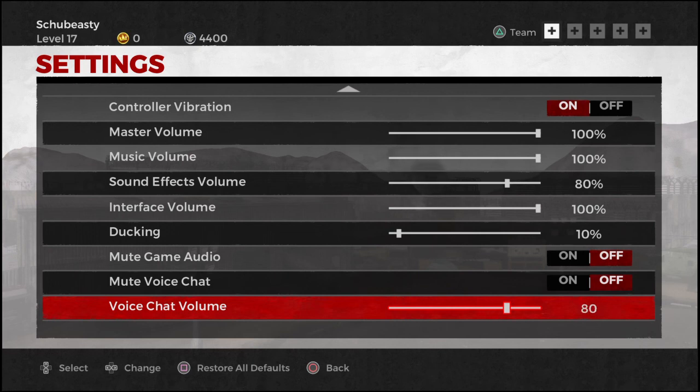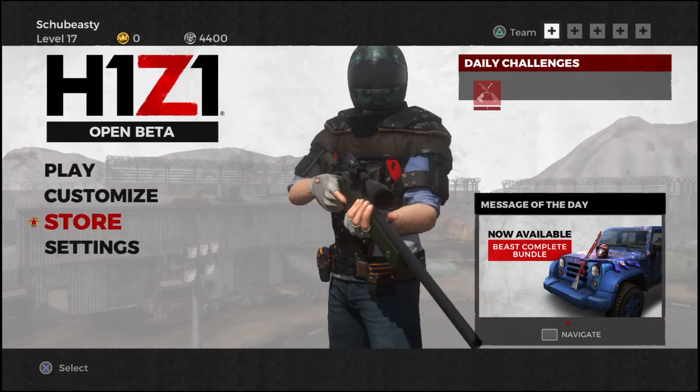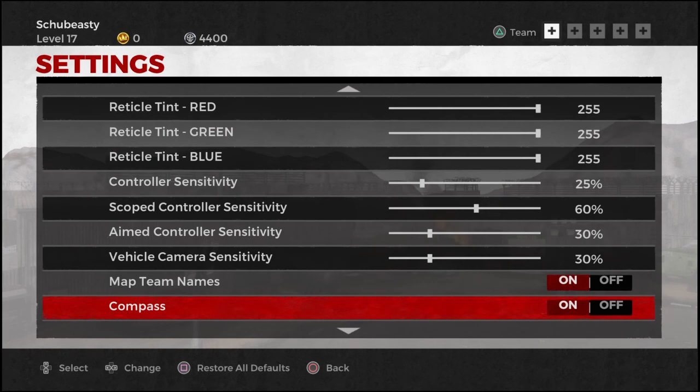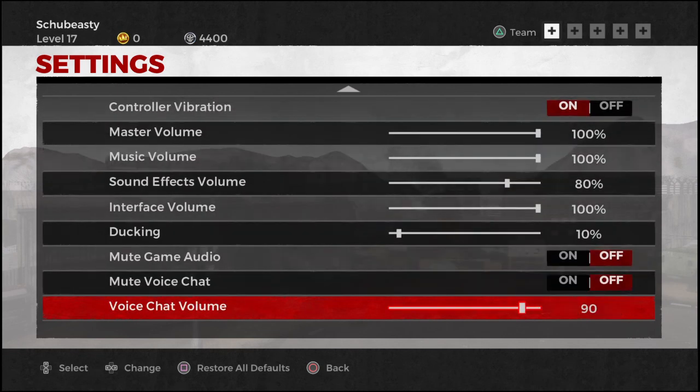Make sure you crank that up to 90, then just hit back — that's it, pretty easy. Go back to show you again: scroll down to the bottom, go to settings, go all the way down to voice chat volume. Super easy to do, not difficult at all.